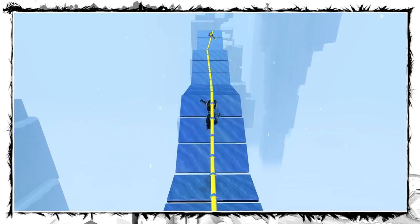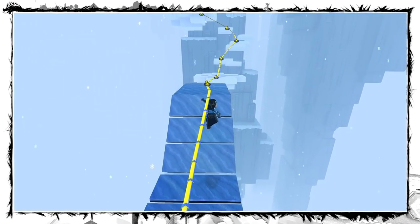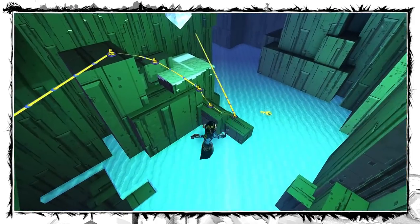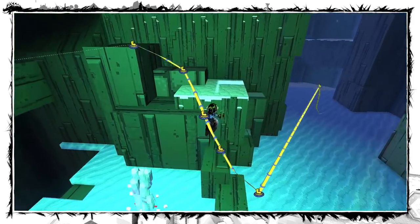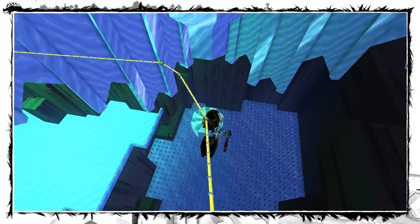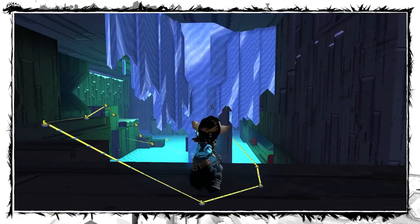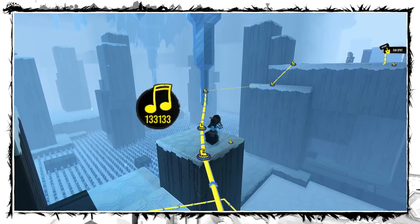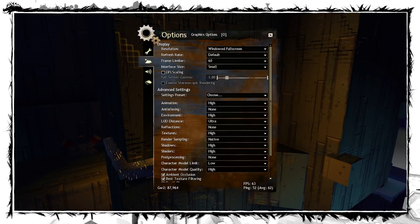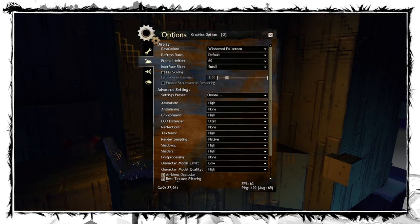Jumping on ice ramps is also a trick — run forward and let your momentum carry you over the first plank, then start jumping after that. At some places you can bring down big icicles, which usually opens a shortcut. There are two ways to do it: you can either throw bombs on it from multiple sides, or play a flute song. You can use a torch to light up your surroundings, or just increase gamma in the options, but only if you play in full screen.